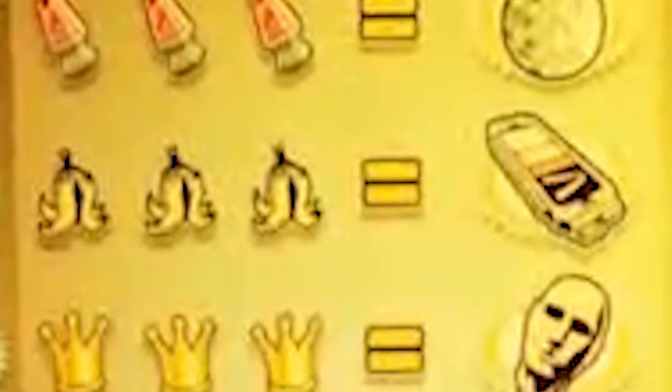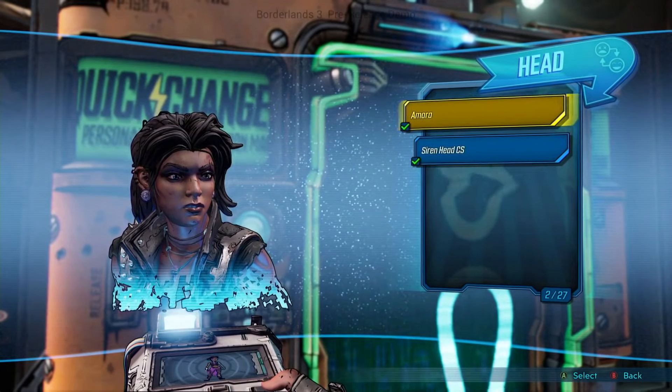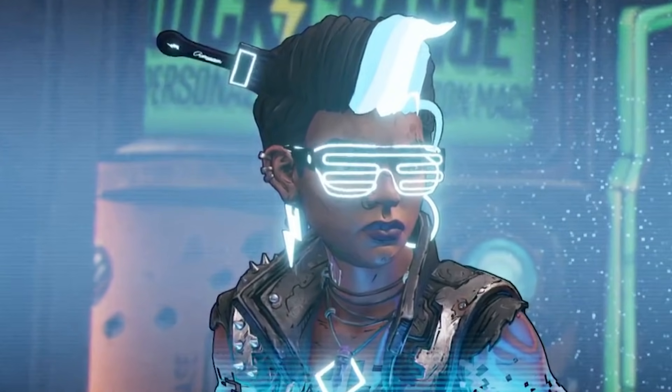We have three banana peels for a skin — hopefully the skin customizations are pretty awesome in this game. Three crowns for a head. We did see one of Amara's heads earlier in this gameplay and it looks really good. I'm hoping we get more diversity than what we had in Borderlands 2 with the heads and skins.